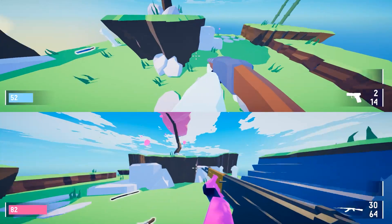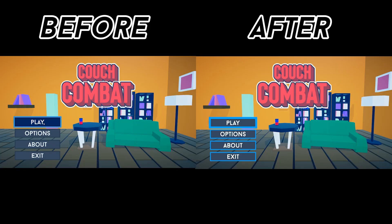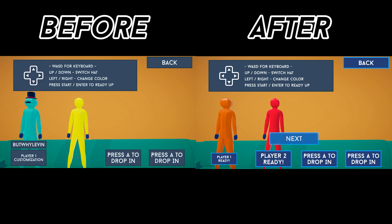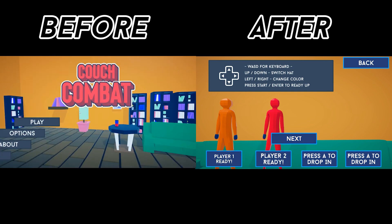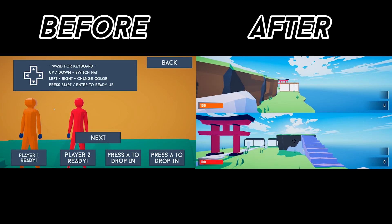Although my game may still look very similar to play, if you actually sit down and try to play it now, it feels a thousand times better than before. Here's a comparison of what navigating the menu used to look like, and what it looks like now. I still have a ways to go, but the game is still making progress quickly, and I'm excited to move on to actually developing content again instead of just polishing it.